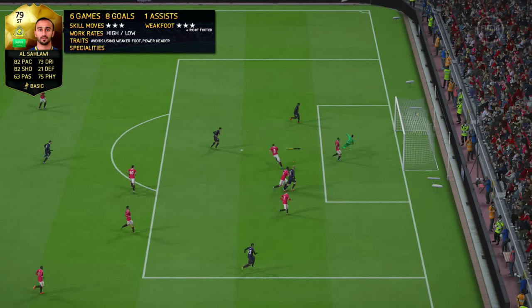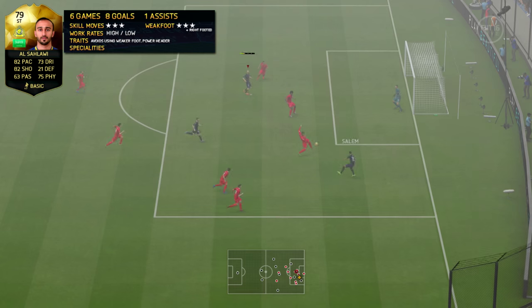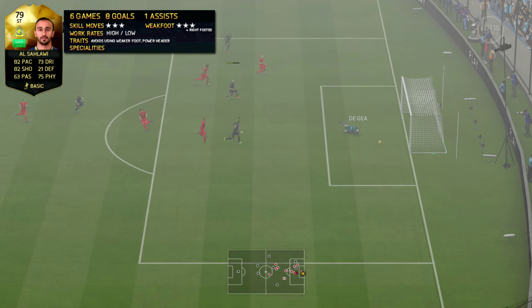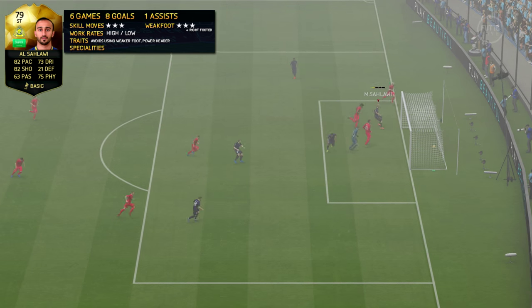On the right wing I used Al Dosari, who was very fun to use with 5-star skills and 4-star weak foot. And on the other wing I used Moolad, who was very fun to use also.